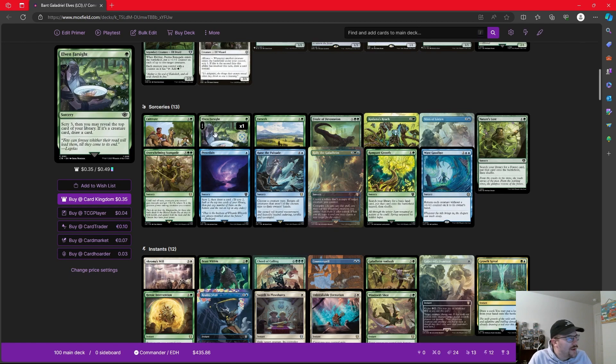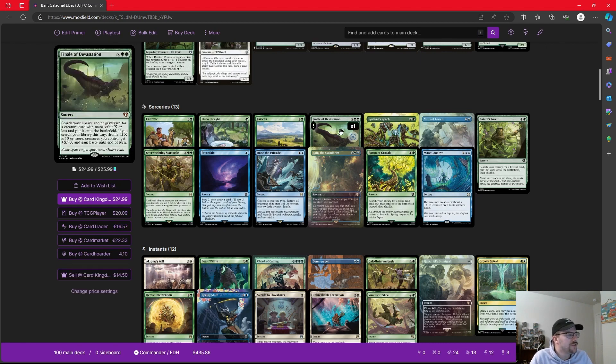Elven Farsight — a one-mana scry three, then reveal the top card; if it's a creature, draw a card. It's an odd card on its own, but in a deck where we're going to get up to some of these elves who care about scrying, it's more than worth it. It can reveal a creature and draw us a card automatically, or just let us see what's coming up, bottom some things, put the things we want on top, and keep the game going.